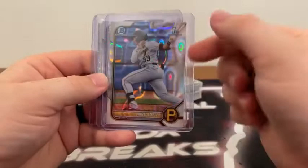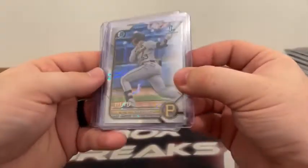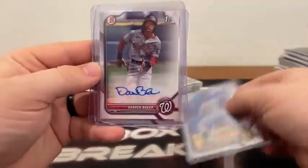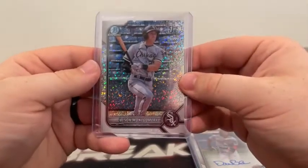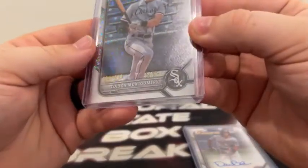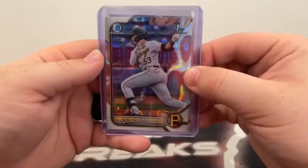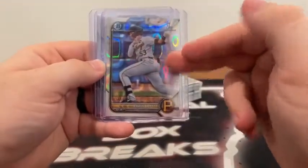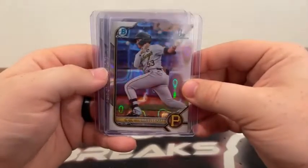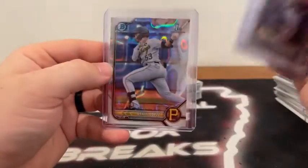Highlighting the top hits: the Dario Lopez First Bowman numbered out of 399 — Frank in the chat confirmed that's a lava refractor, and I'm digging that name. No ink on it, but still a very nice First Bowman hit for Pittsburgh. Then we've got the Darren Baker — son of Dusty Baker — on the sticker paper First Bowman auto for the Washington Nationals. And my hit of the night: the speckled First Bowman Colson Montgomery numbered 294 out of 299 for the Chicago White Sox. That's a lava refractor for Dario Lopez and a speckled for Montgomery — two very nice hits.